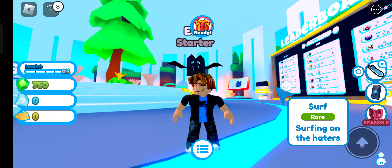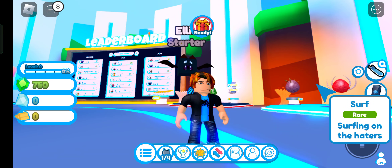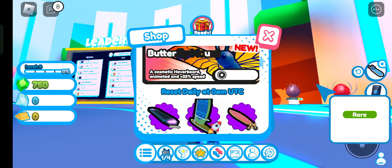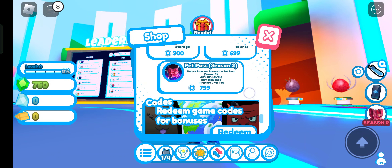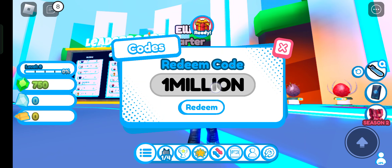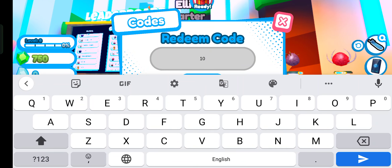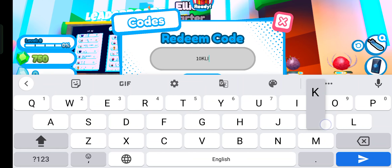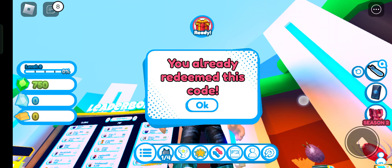What you need to do: click on this icon, go to shop, and scroll down to codes. Here you can redeem a code. I was trying different codes, but only this one is working: '10klikes'. I already redeemed this code.